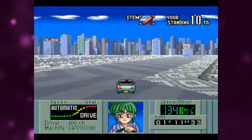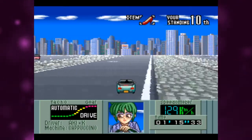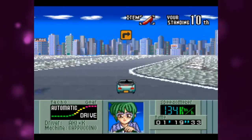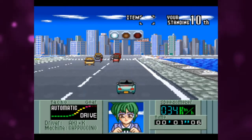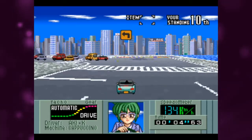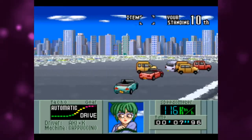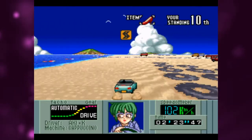Cat's Run utilises the Mode 7 graphics trick used in Super Mario Kart, F-Zero, and other racing games. This allows a flat image to be scaled in a way to give off three-dimensional depth. Enemy cars also have varying degrees of scale, swapped between depending on their distance from you. Because the Super Nintendo can achieve this effect with little to no effort, Cat's Run maintains a mostly steady frame rate.